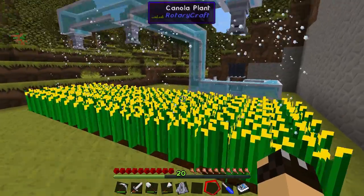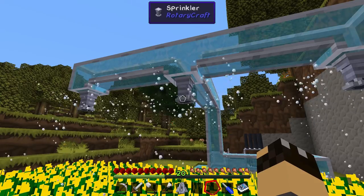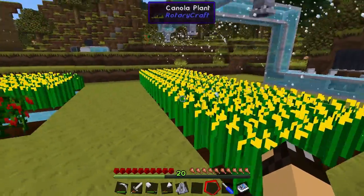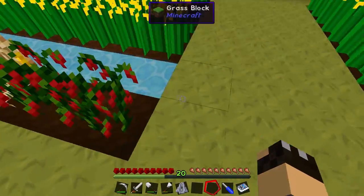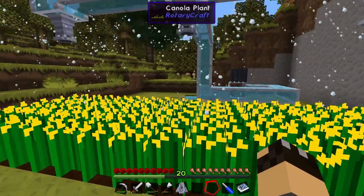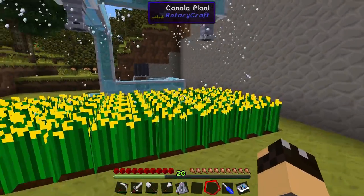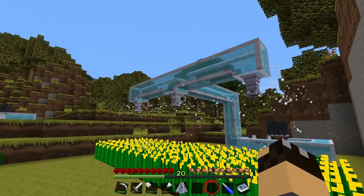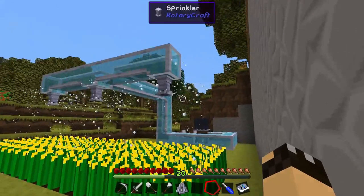I can now confirm that sprinklers only work this way up. If you try to attach a sprinkler to the end or top of a pipe they still face downwards, so they're definitely supposed to work facing down. I tried one steam engine with a single sprinkler and it covered a three-by-three area quite nicely. One steam engine is enough to power three sprinklers — only just — as well as its own pump.